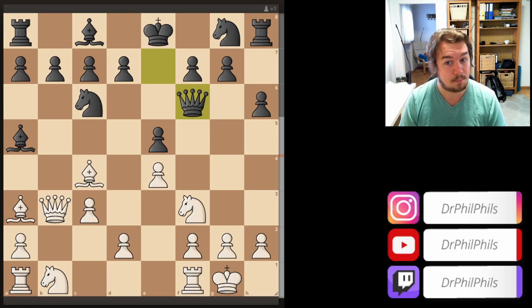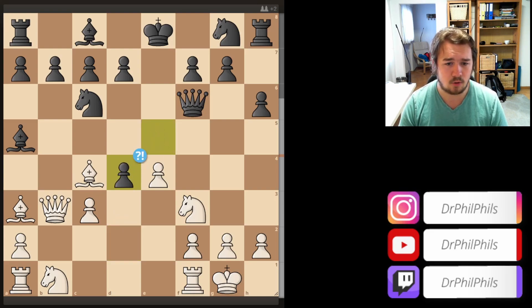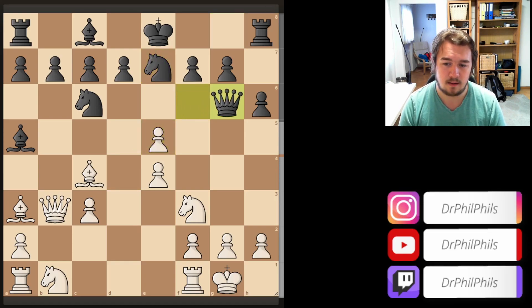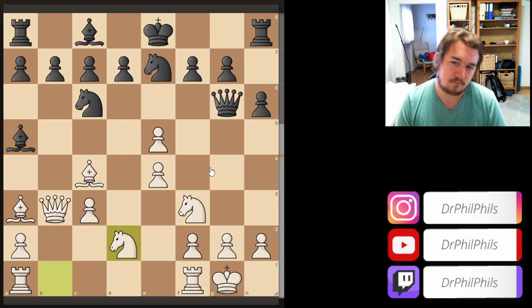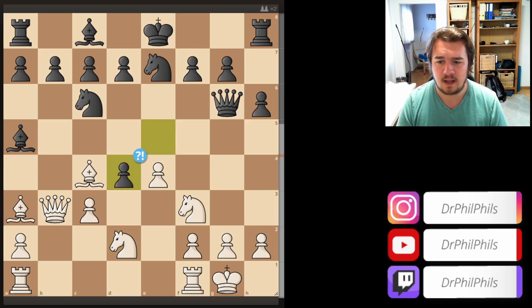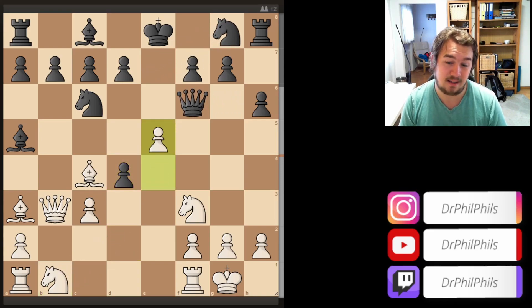After bishop a3, now the queen is forced to go to f6 where it could have gone a move earlier, so I basically won another tempo. As you know from The Evans Gambit, tempo is very important. Don't be slow in the opening — when you grab the pawn you need to develop very fast, or you need to give back the pawn. White already has very nice development with d4 striking the center.